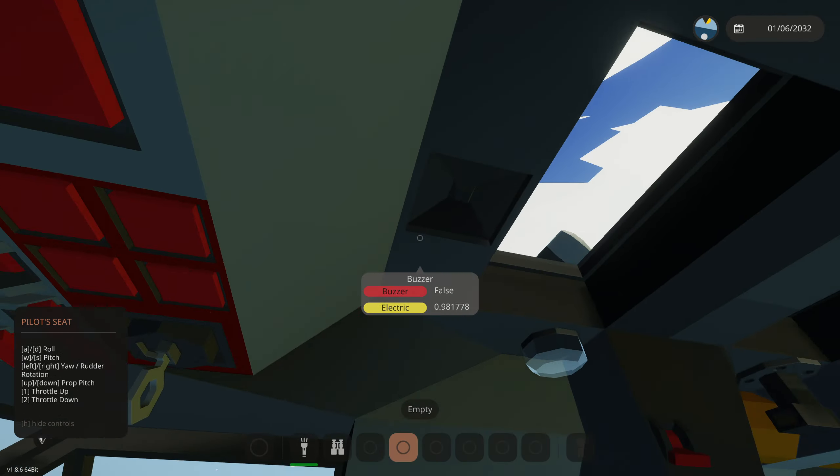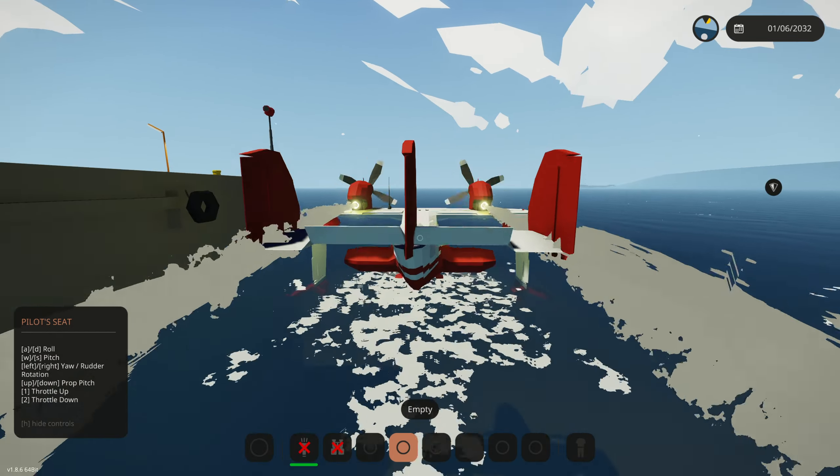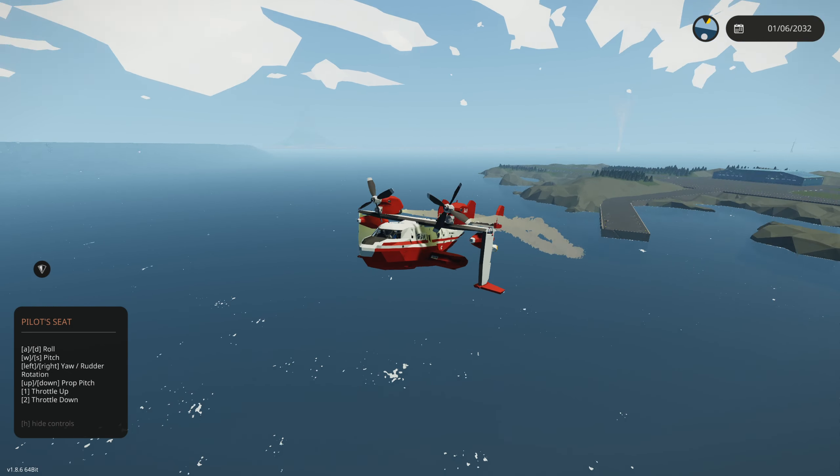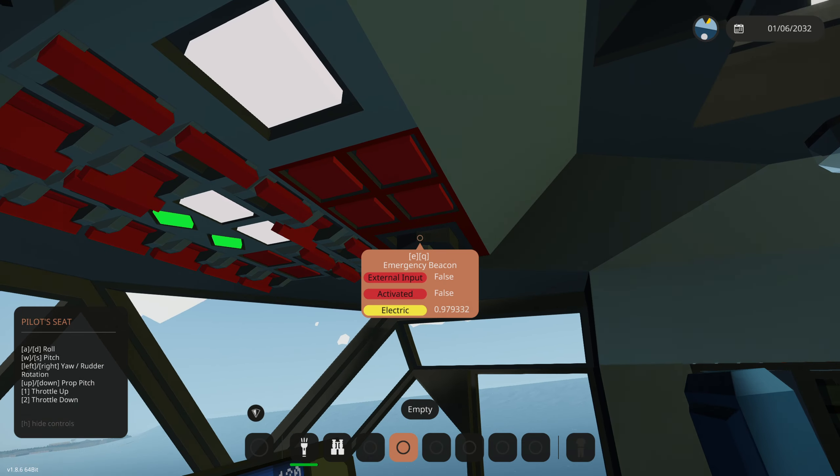Why are we moving? You can clearly hear the engines completely spooling up right now — but we're not moving. This is not good. Did I forget to click something? Oh — release prop clutches! Here we go. Okay, here we go, we're taking off.